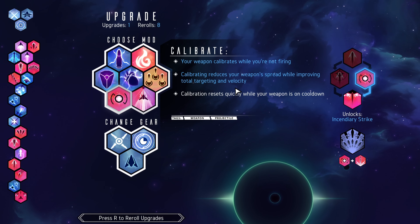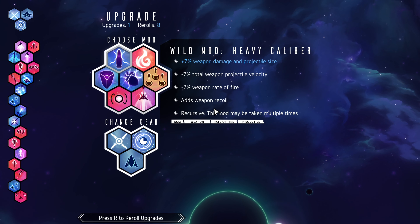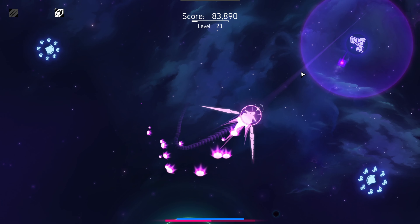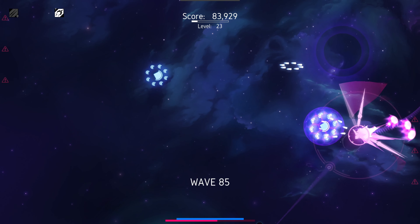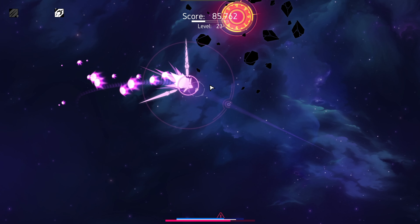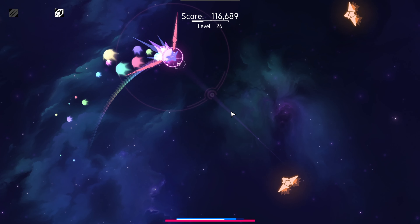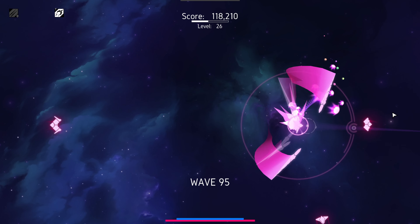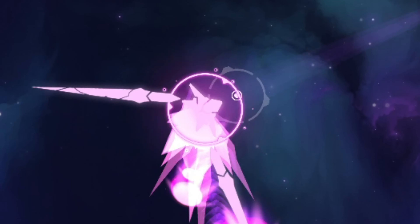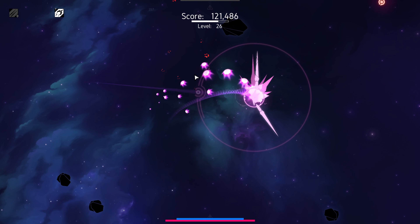Calibrate reduces your weapon's spread while improving total targeting and velocity — but what does that mean for a sword? I'd rather get something like heavy caliber. Weapon damage and projectile size. Let's do calibrate. When you're not thrusting, 50% shield damage resistance and 50% damage resistance — takes 2.5 seconds to reach full power. Since me just drifting around technically doesn't count as thrust, this is really just giving me 15% damage resistance to everything.